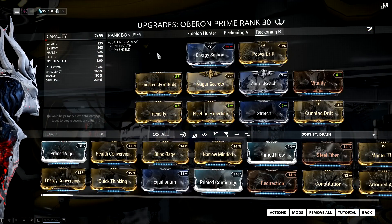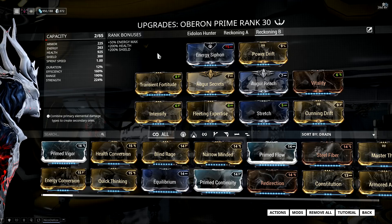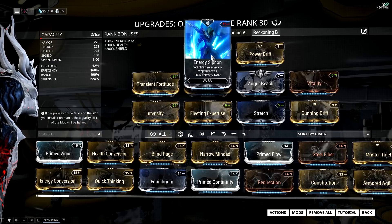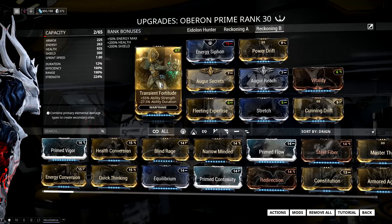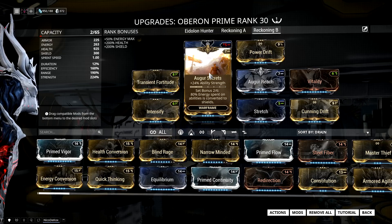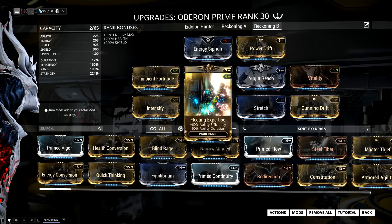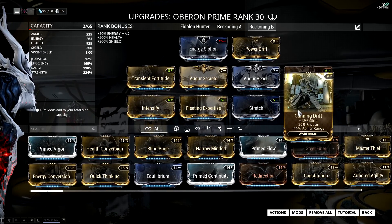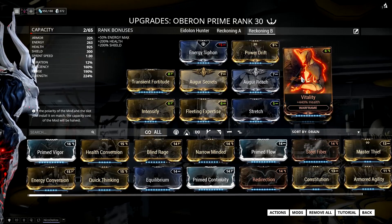Even though Reckoning B has more strength than Reckoning A, it is the low-level version because we're focusing more on the damage Reckoning does, not the armor-stripping part. The aura I'm using here is Energy Siphon, which actually fits even though I have a V-polarity. I'm running Power Drift, Transient Fortitude, Intensify, and Augur Secrets for as much power strength as I can get without crippling efficiency with something like Blind Rage, plus fully ranked Fleeting Expertise for efficiency so I can spam Reckoning. Then Stretch, Augur Reach, and Cunning Drift for as much range as I can get without crippling strength with Overextended, and finally Vitality for a little extra beefiness.